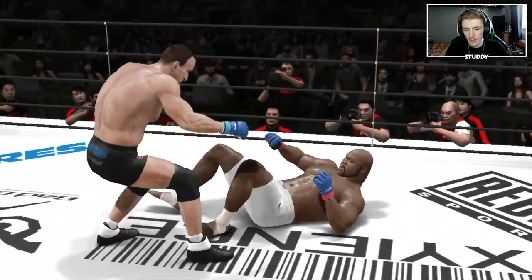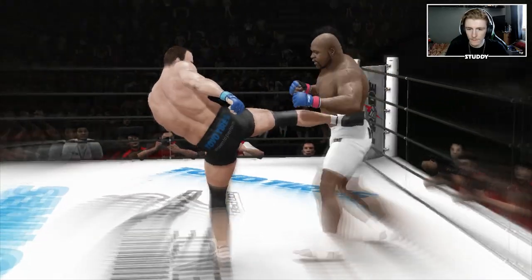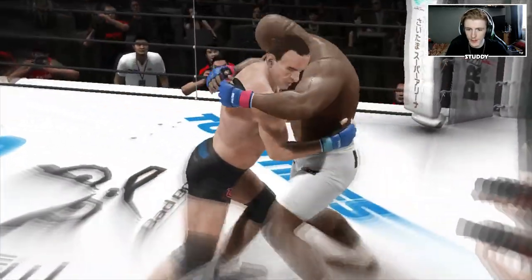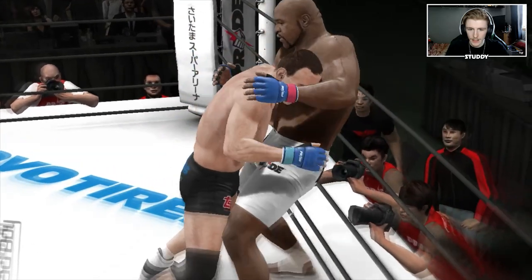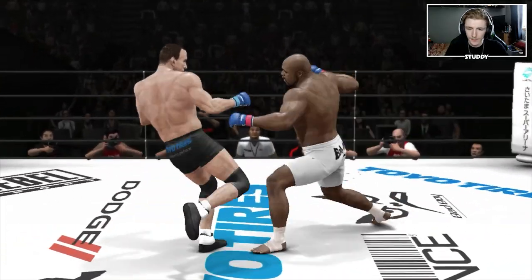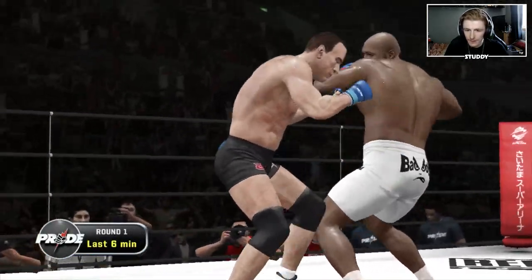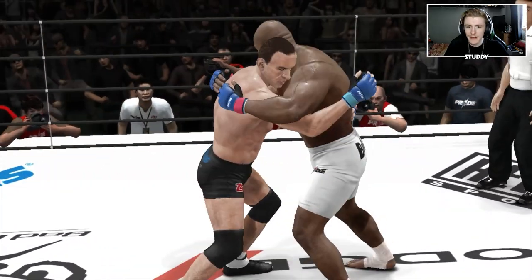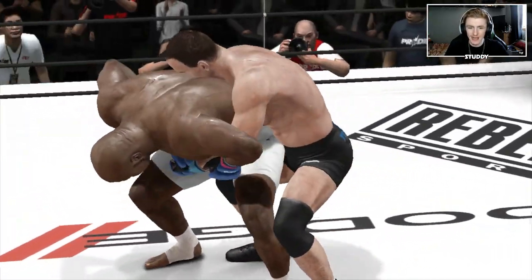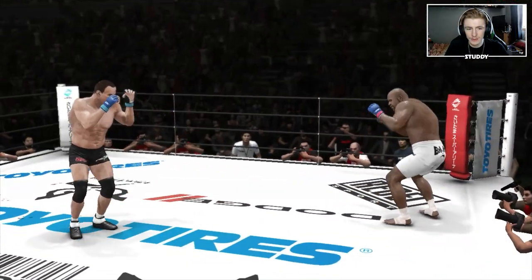Big suplex! Get up, get up Sap, I ain't done with you. Nasty body shot right there. Let's separate, come on. He dropped me — motherfucker dropped me! People always say about how strong Bob Sap is in this game. Let's see what we can do with this suplex.